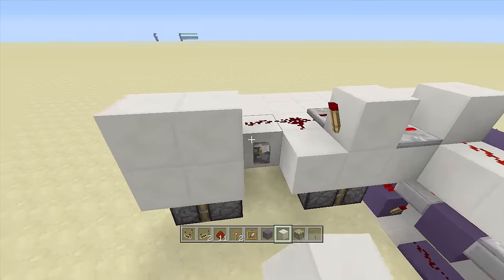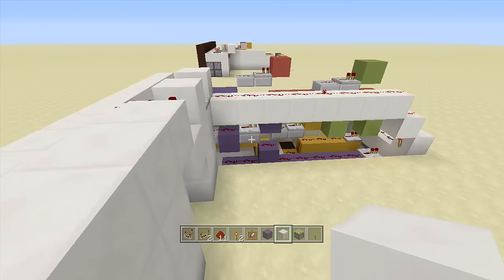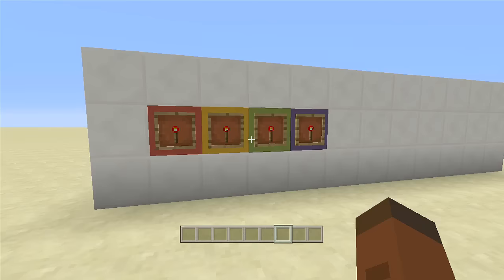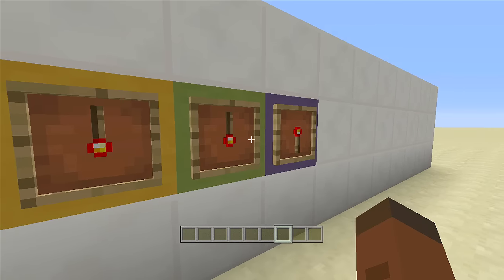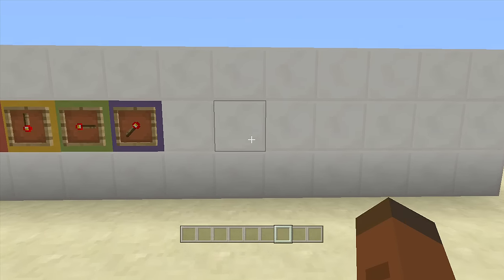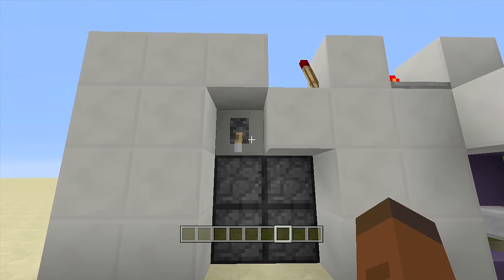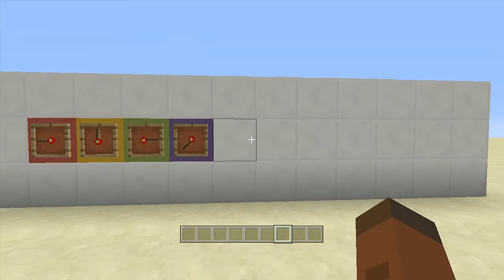Place blocks to hide the redstone up top and some blocks to hide the pistons. Now if I put in my combination, the jeb door should open up. First I put my combination back to its default state, so the jeb door closed. Now put in the combination: the first one goes all the way to the left, the second all the way up, and the third all the way to the right — and the jeb door opens. If even one is off, the jeb door will close. Once the door is open, come inside, flip down the lever to close it, do what you need to in your secret base, then flip the lever back up and come out. Just flip one of the redstone torches and your door will close.